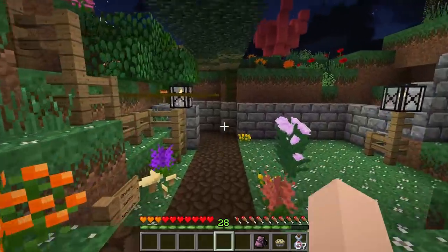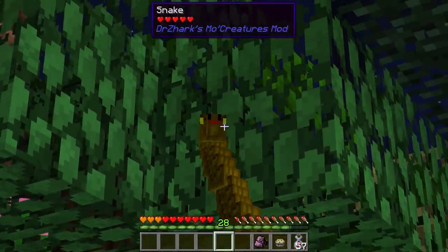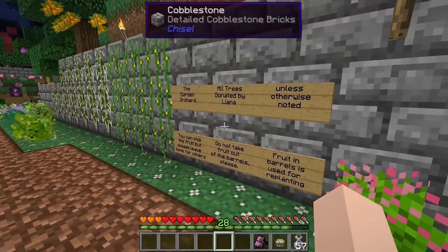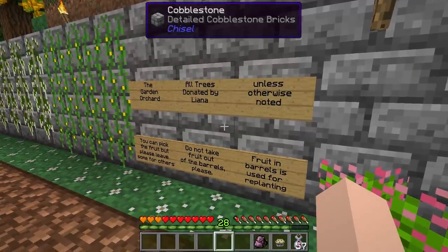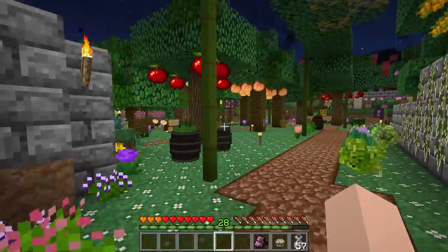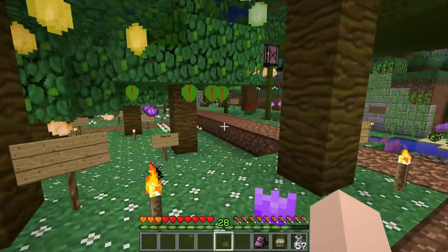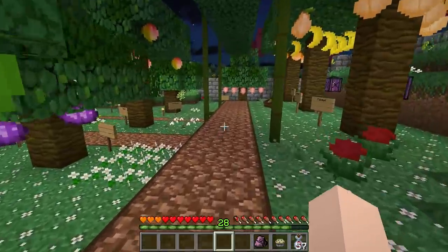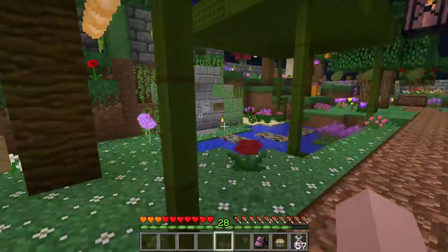Goodbye Canopy Inn! Let's check out some of the other things around here. There's an orchard this way — the garden orchard. All trees donated by Lena unless otherwise noted. You can pick the fruit but please leave some for others, and do not take fruit out of the barrels — fruit in barrels is used for replanting. What an awesome orchard! I love this long grass block — I want to get my hands on some of those for decorating around our area.